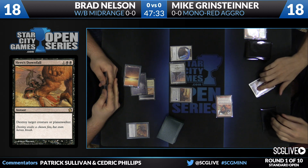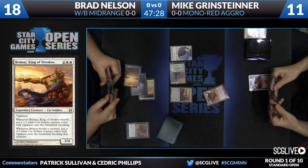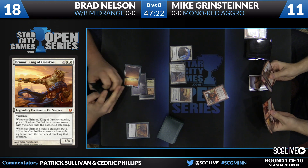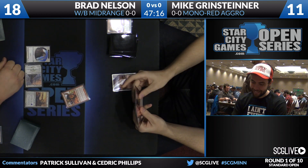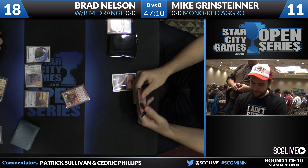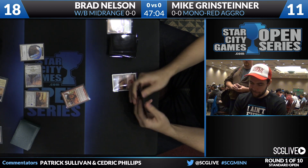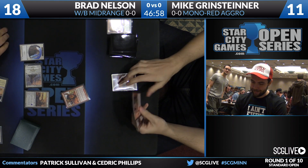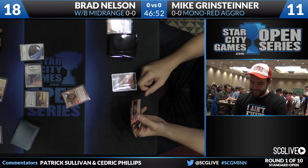I imagine there will be a situation where the Firedrinker Satyr will have to block, which is not very effective. Grinsteiner will draw a card — looks like he picked up a copy of Coordinated Assault, but that's not a land. There's a Dragon Mantle and what looks like an Akroan Crusader as well, but he knows he's in serious trouble. Bramaz is one of the best cards you can have in the format against Mono-Red, and Seeker of the Way is not far down the list. With Brad on the play holding those cards against an opponent still stuck on one land, there's not a lot to be done.